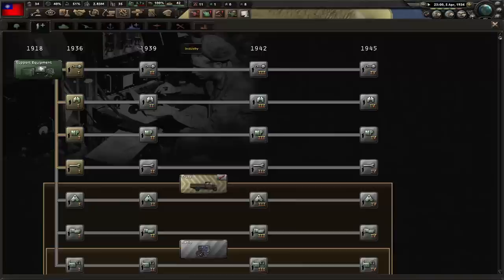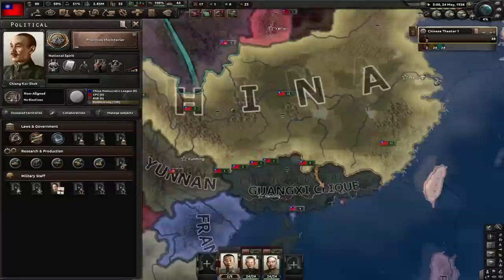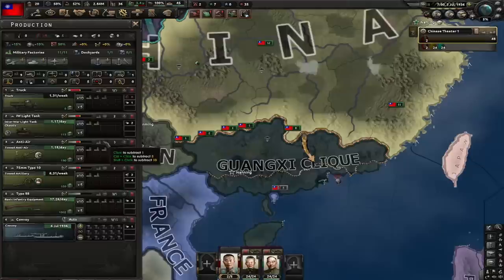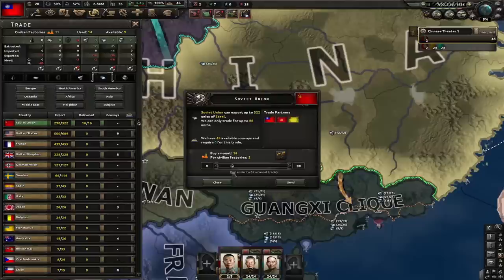After support equipment, we're gonna research Recon Company 1. After Nationalism, we'll go for Prioritized Interior focus, which gives another 5% stability. When we hit 100 political power and 20 command power, go for Army Organization Expert to get some army experience. After researching trucks, go for Basic Machine Tools. We'll produce 3 factories of trucks, take 1 factory from guns and 2 from anti-air, and buy some rubber. Also, we can buy one factory of steel.